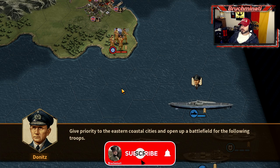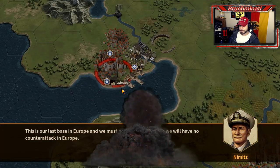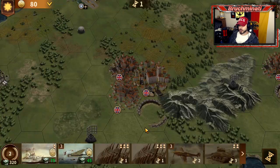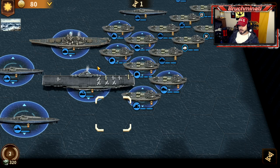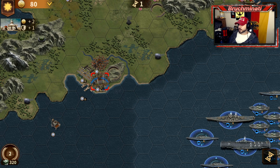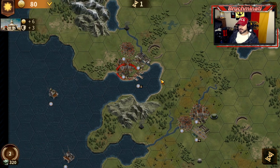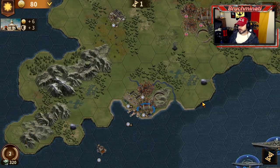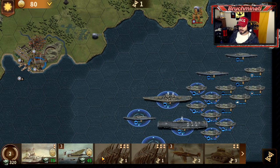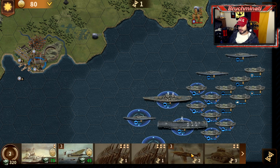Give priority to the eastern coastal cities and open up a battlefield for the following troops. This is our last base in Europe and we must not lose it, otherwise we will have no counterattack in Europe. Let's check this out. That's the Court we gotta get in 12, Dublin in 10, and I guess Nimitz is gonna be up here. We're getting a good tank, a good artillery, and besides the Tiger, not much else.